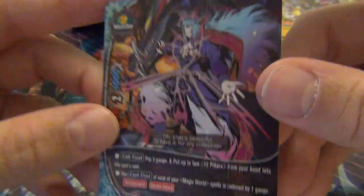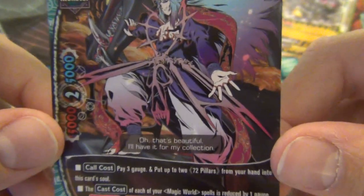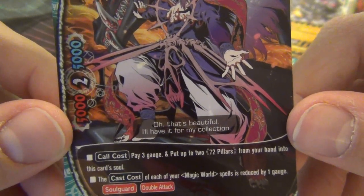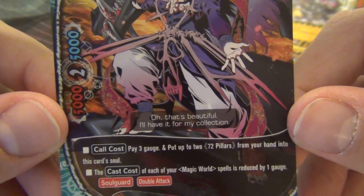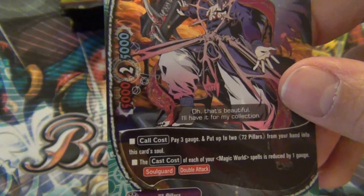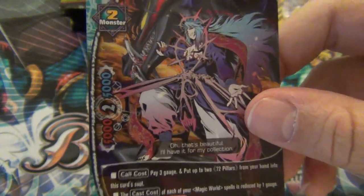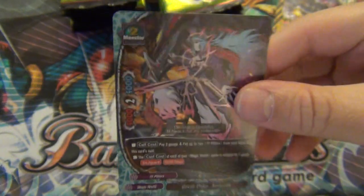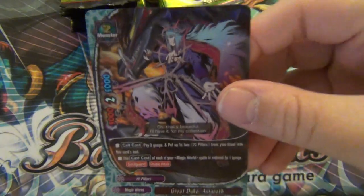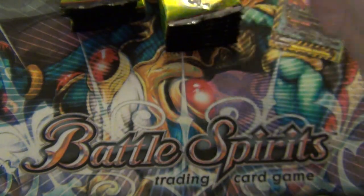A shiny card - I think this was on the box art. This is a Double Rare, 72 Pillars. Pay 3 gauge and put up to two 72 Pillars from your hand into this card's soul. The cast cost of each of your Magic World spells is reduced by 1. He's got Double Attack, he's size 2, costs 3 gauge and 2 cards from your hand, but he's got Soul Guard 2, which is pretty cool. His survivability is very clutch.